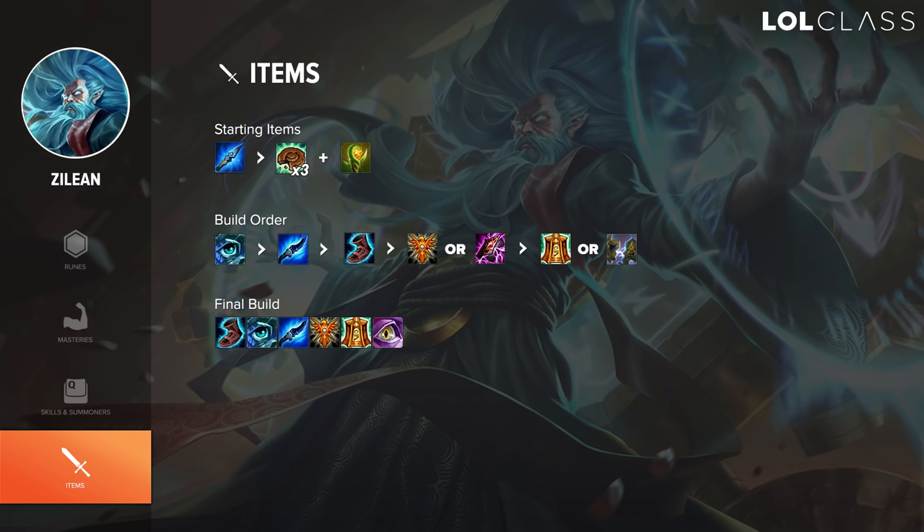In the case you want to build damage, you want to put Frostqueen's into a Morellonomicon, and after that, you'll have to see what the enemy team has. If they have a lot of MR, you want Void Staff. If they don't, you can try and save up for a Deathcap or an Hourglass, but this is only in the case where your team doesn't have AP damage. In the case they do have AP damage, then you want to go standard support items, like Locket, Zeke's, and other support items like that. Make sure you just look at your team and the enemy team so that you can itemize accordingly.